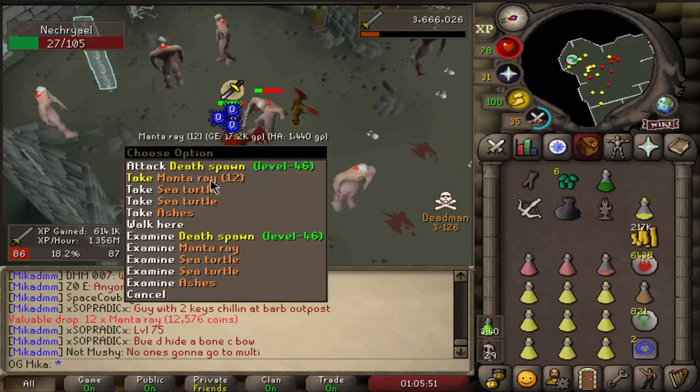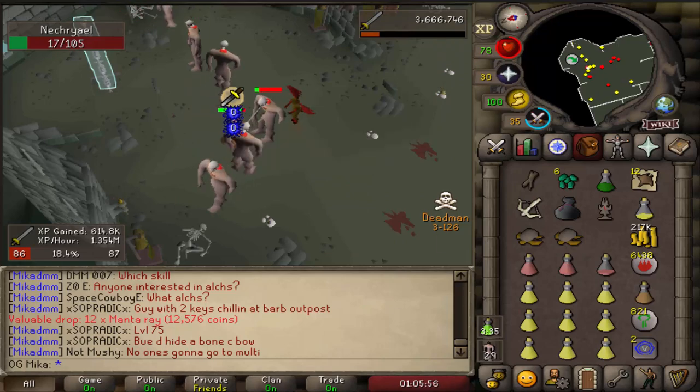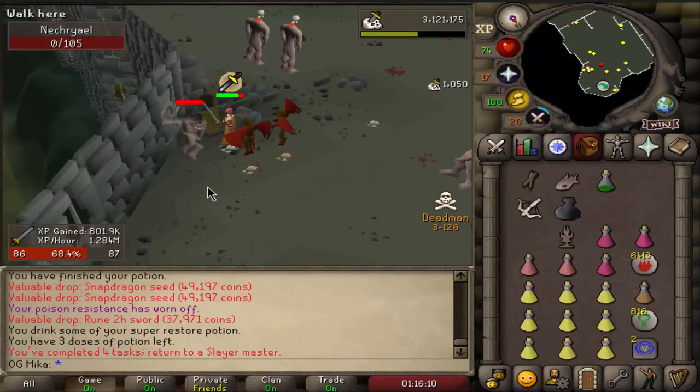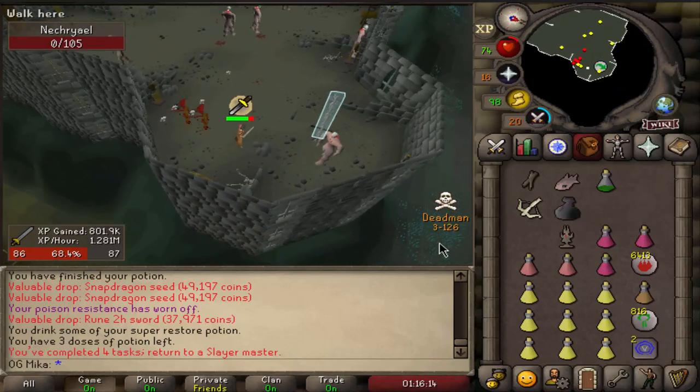Supply drop of Manta Rays and some Sea Turtles — coming in pretty handy on this task because you keep getting hit by death spawns. And here we go — what a crazy task, honestly. This task made me so much money. It's actually insane.